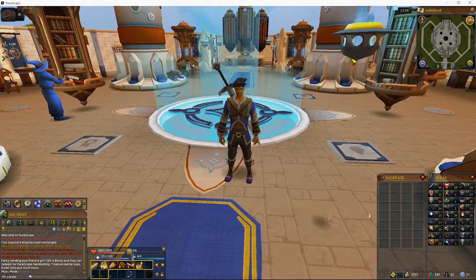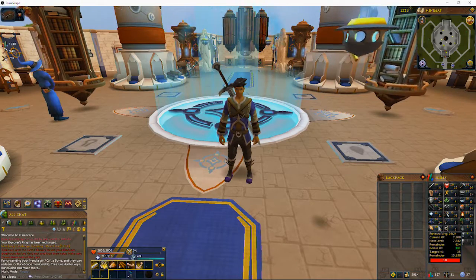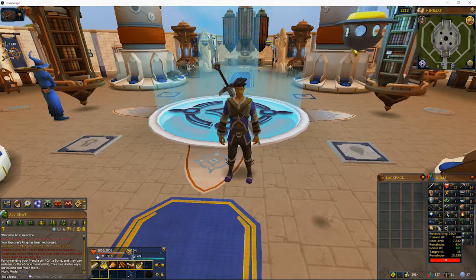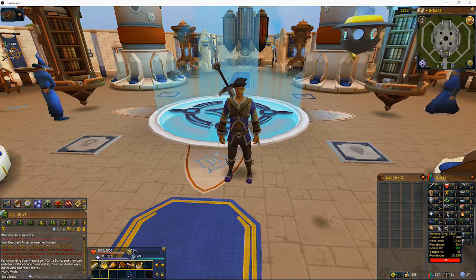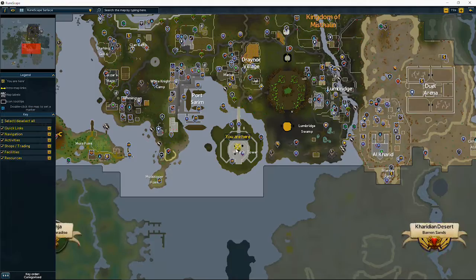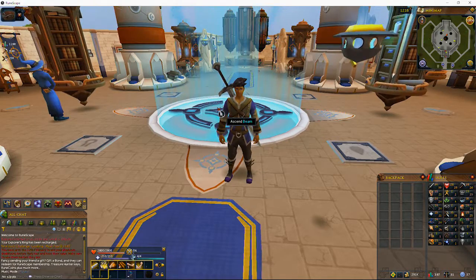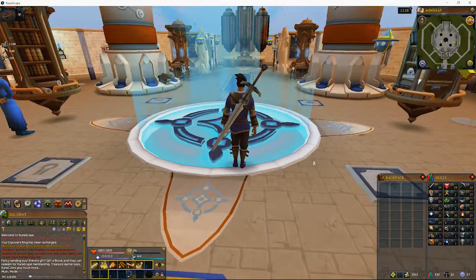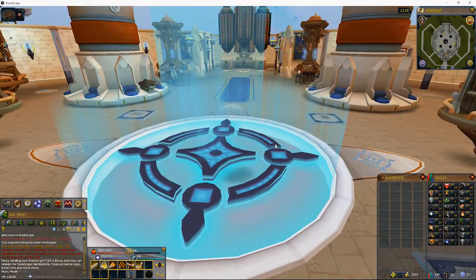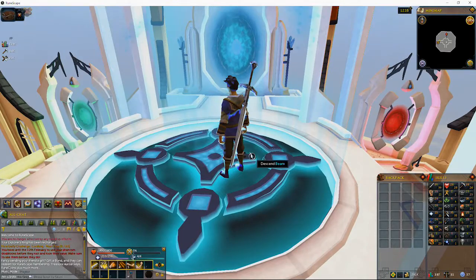The next thing we are going to be getting up is our runecrafting — we'll be getting that to level 35. That unlocks the double fire rooms, and at the moment fire rooms give about 100 GP per rune, so that's a massive moneymaker right there. So let's have a look at where we are on the map — south from the Draynor Lodestone. Then you're going to need to ascend all these beams all the way to the top. You can choose the top floor option here.